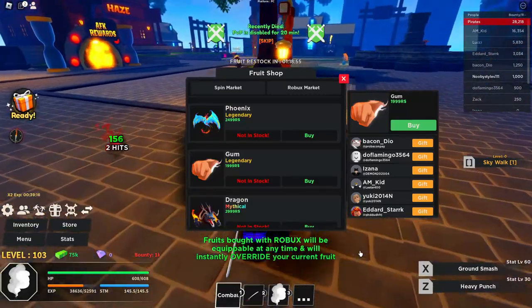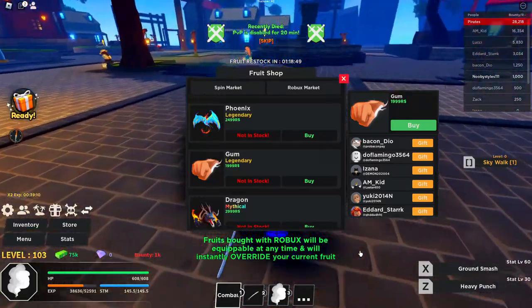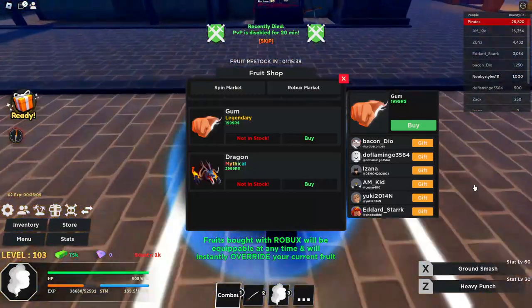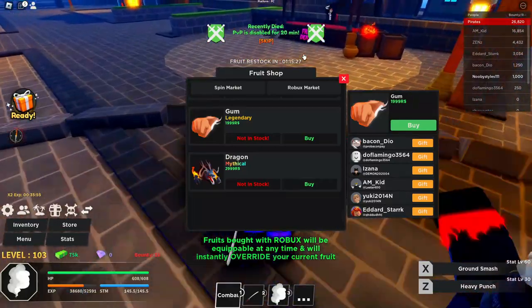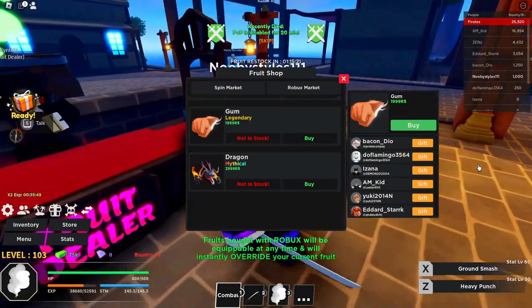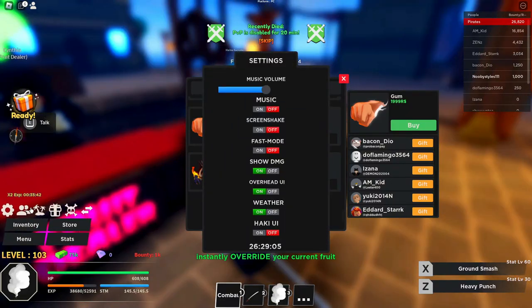Use any fruit ability except combat or sword — just a fruit ability is enough. After that, go over to any NPC you haven't interacted with in a while. Go to the sword dealer, open up the short shop — this is Blox Fruits — and then go over to the fruit dealer. Interact with the sword dealer briefly, then open your settings and turn off screen shake and hockey UI.